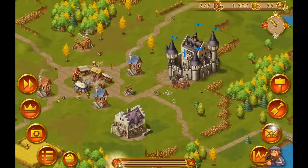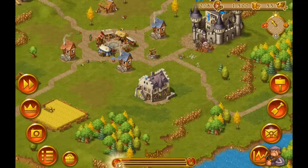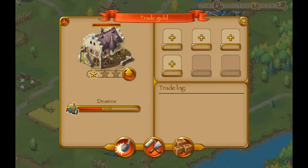Here we are in-game in my little town. As you can see there is not a lot of stuff going on, but you might notice there is a new building standing around. This neat little house over here is the trade guild, and it's one of the new features in the update.